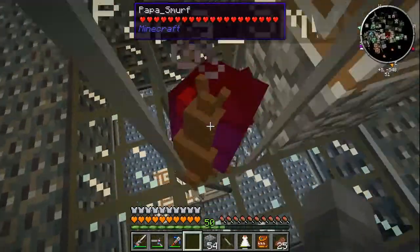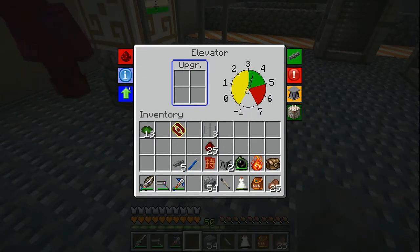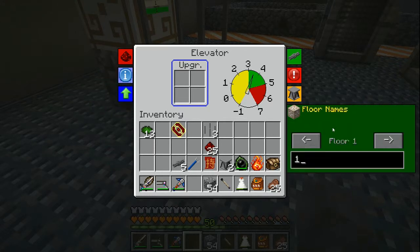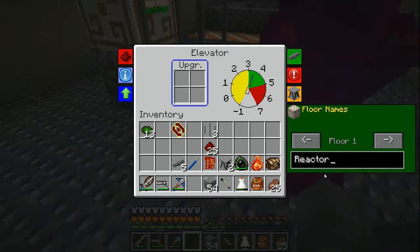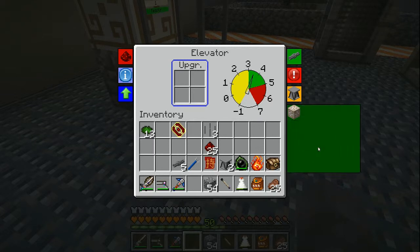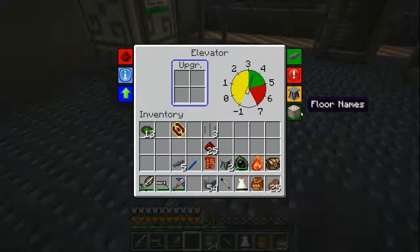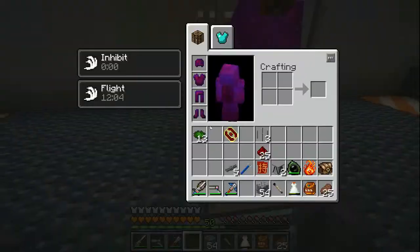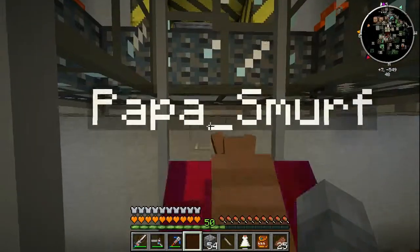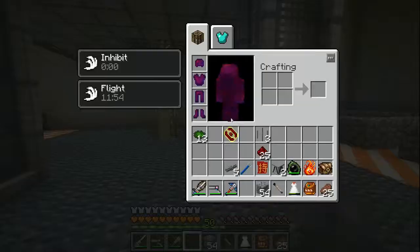Floor names: reactor... floor two: observation. Nice, I like it. They work and that's what's important. Let's get to work actually building the reactors - that's the main reason we're here, but this elevator is pretty cool.